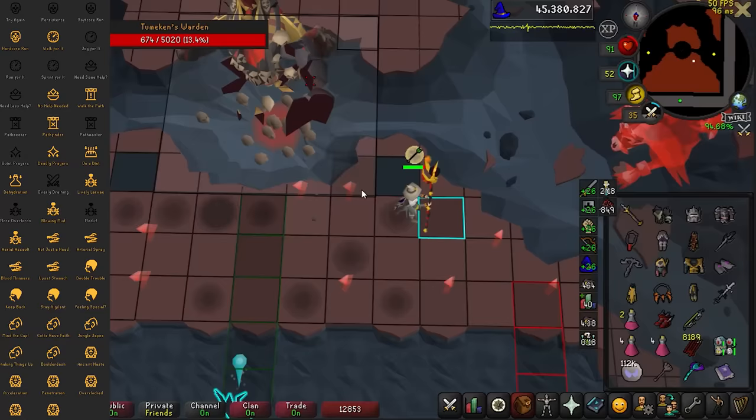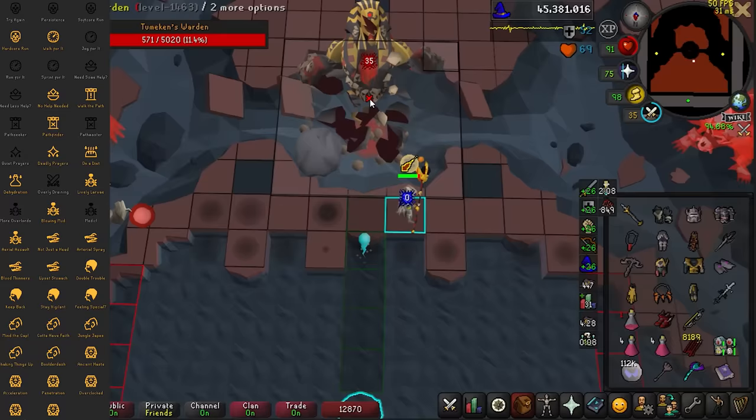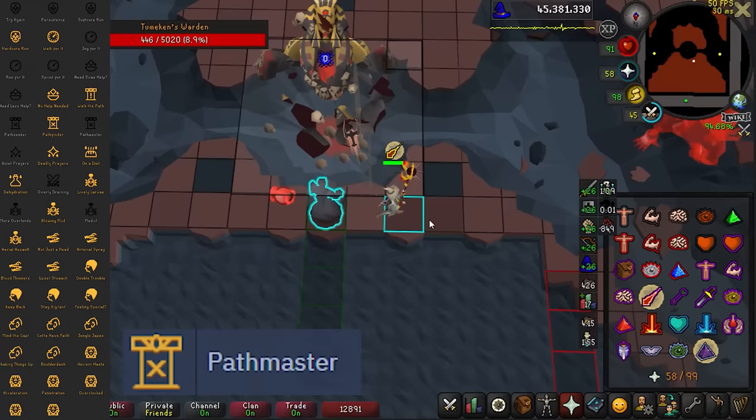All the path invocations except for Pathmaster are worth using. These increase the HP and defense of the bosses up to Warden, which logically sounds bad because we get to Warden more slowly, but the massive raid level increase makes them worth using anyway. Pathmaster is only an extra 10 raid level and for how much it slows you down, not to mention the added difficulty, it is not worth using for money.